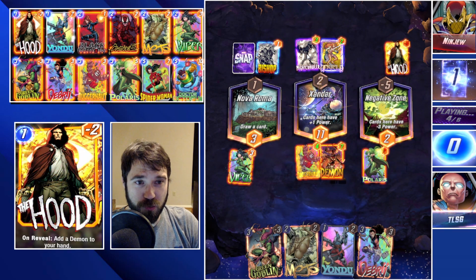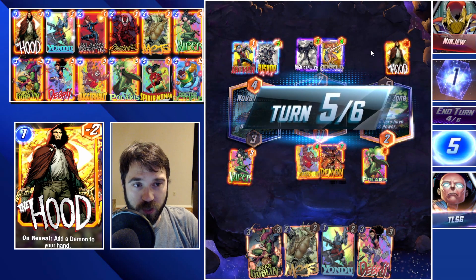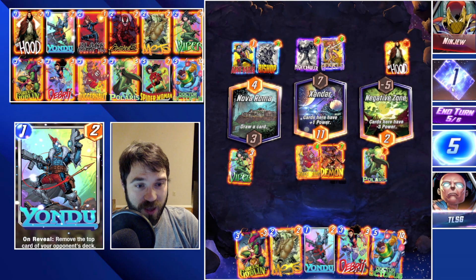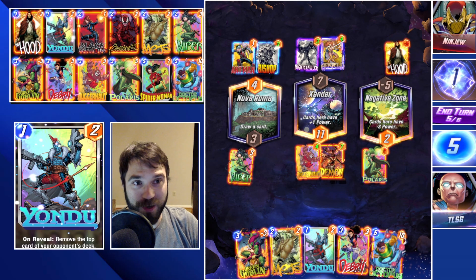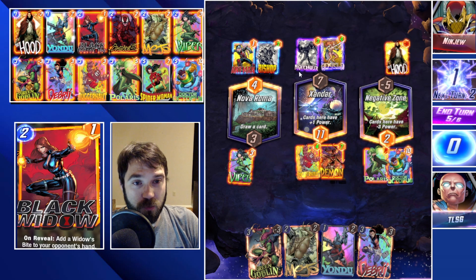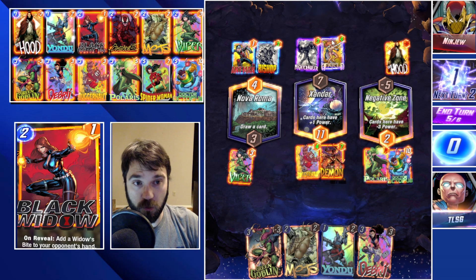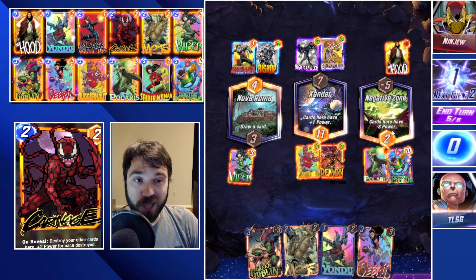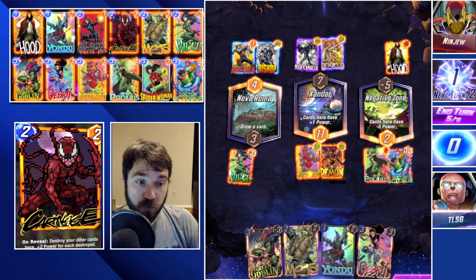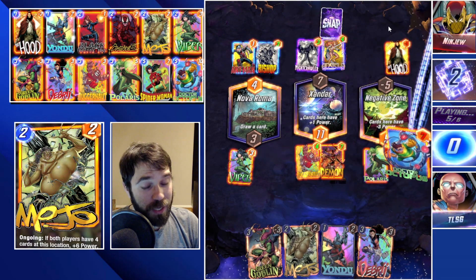Ninju has been putting in the work on these inkified versions — the all-gold and inkified versions are absolutely phenomenal. Unfortunately we are going to snap as a result. They have Bishop and Angela, which predicates on them playing a lot of cards into those lanes. Naturally, as they play those cards, we're going to dock their cards into Negative Zone — it'll drain them of resources and they can't get a Bishop bonus if they can't play their cards.